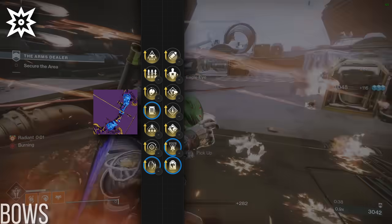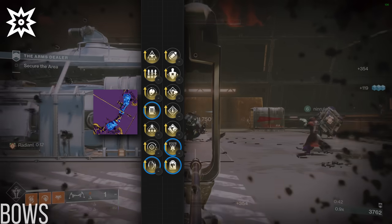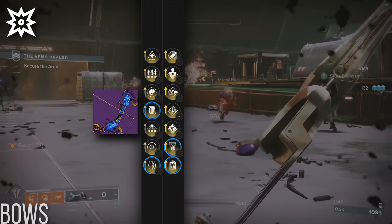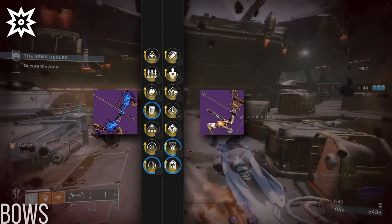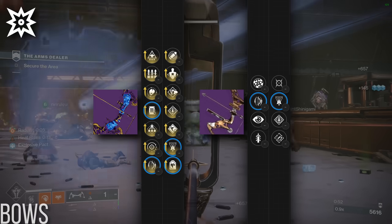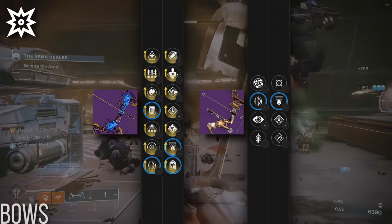The only downside with Rack on Tur is its affinity. A kinetic bow gets a free 10% bonus against unshielded targets, and for the majority of the time, that's what you'll be using bows on. As a result, I'm also going to recommend Accrued Redemption as an alternative, since it has most of what Rack on Tur offers, just more annoying to farm in exchange for being kinetic. Hopefully it gets a craftable reprise soon.